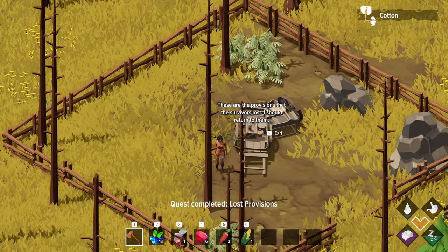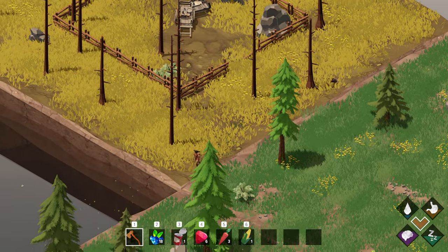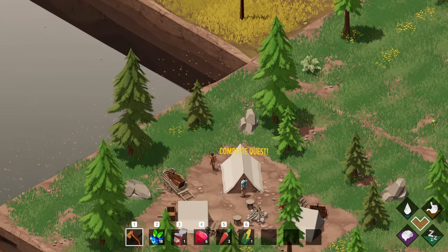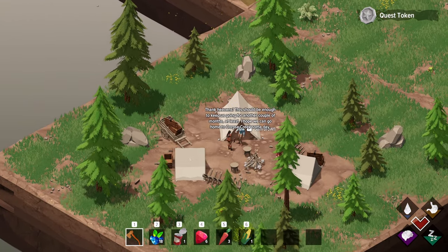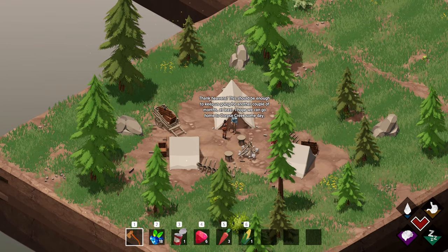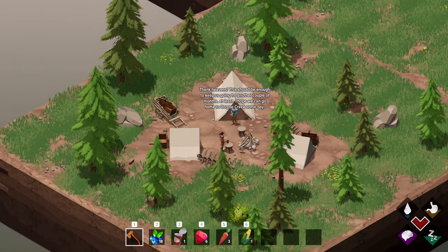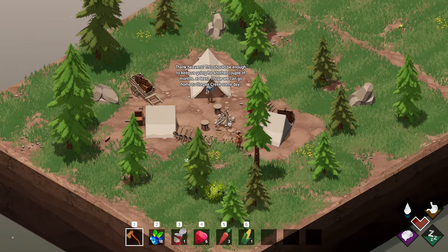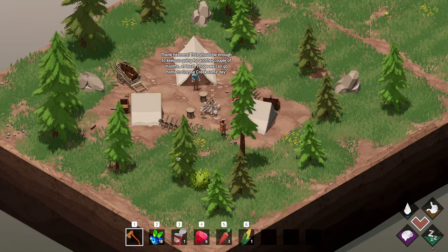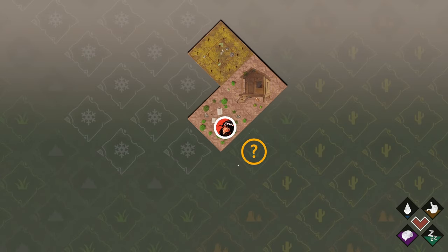Quest complete. Let's head on back to Mr. Sam Brown, deliver him the good news. 'Thank heavens, this should be enough to keep us going for another couple of months at least. I hope we can go home to Corpse Creek someday.' All right, so I think we're pretty much back to where we were at the end of the first part of this series.